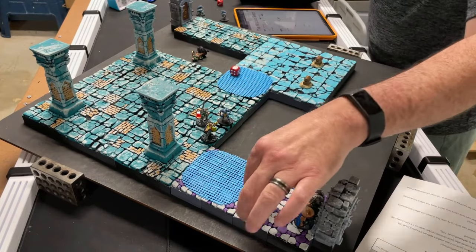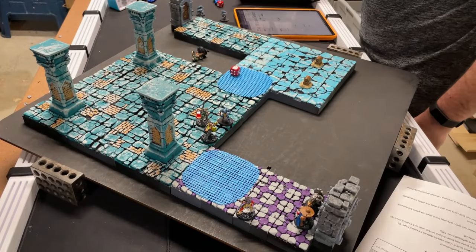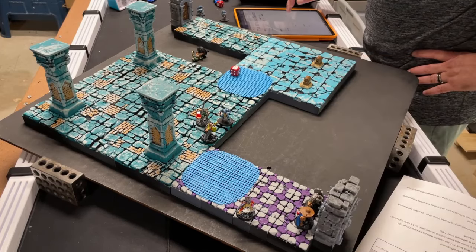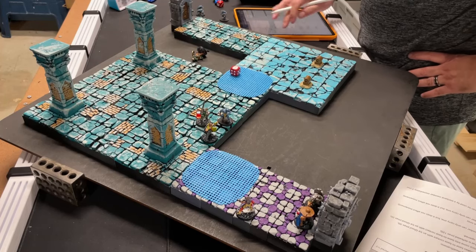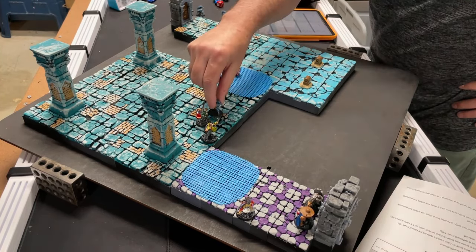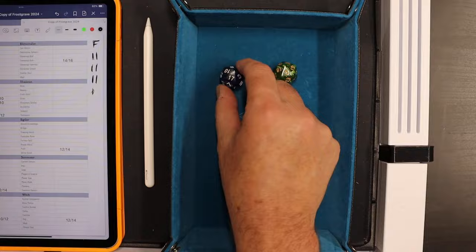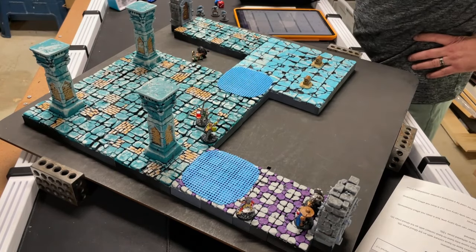Apprentice can't see the wounded thug behind the wall, so she moves and casts Heal on herself needing 12. Rolled a 15 - back up to full health. Successful spell. Enemy phase: ghoul steps forward and attacks the soldiers - plus two versus plus two. Rolled 17 to its 5. 19 versus armor 12 is 7 damage - the ghoul only had 6 health so it dies!